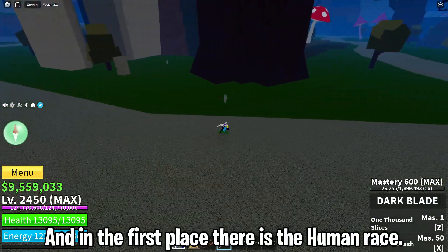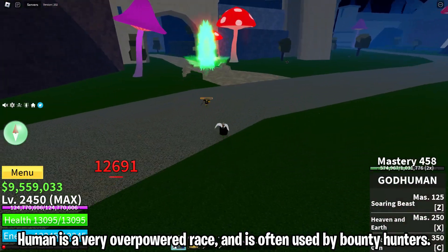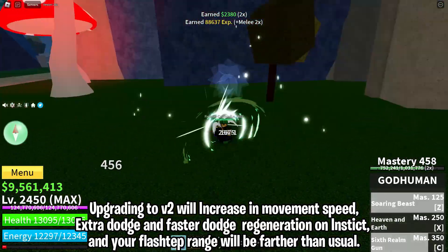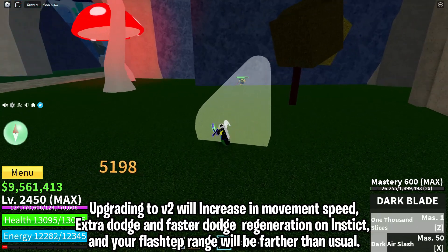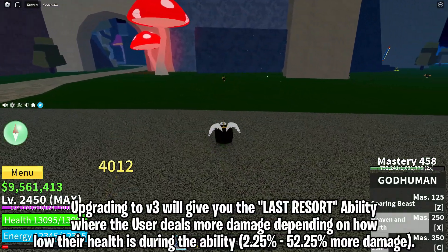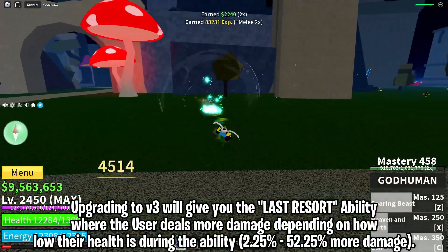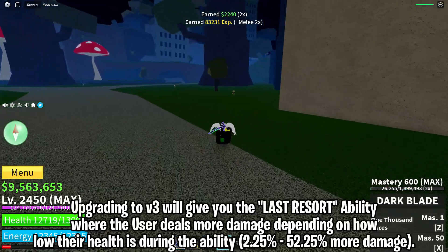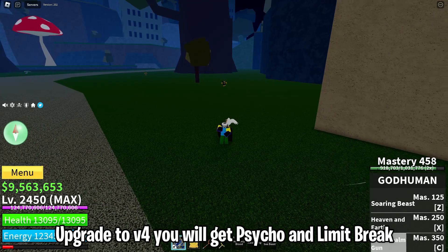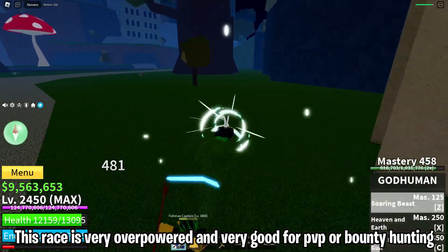In first place is the Human race. Human is a very overpowered race and is often used by bounty hunters. V1 doesn't buff anything. Upgrading to V2 increases movement speed, gives extra dodge and faster dodge regeneration on instinct, and your flash step range will be farther than usual. Upgrading to V3 gives you the last resort ability, where the user deals more damage depending on how low their health is — up to 52.25% more damage. Upgrading to V4 gives you psycho and limit break. This race is very overpowered and great for PvP or bounty hunting.